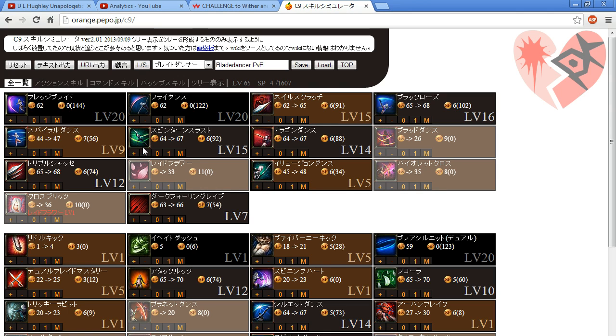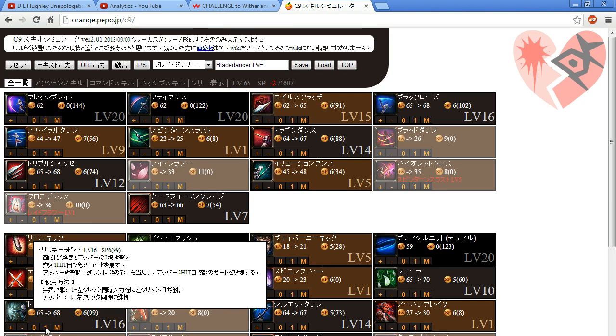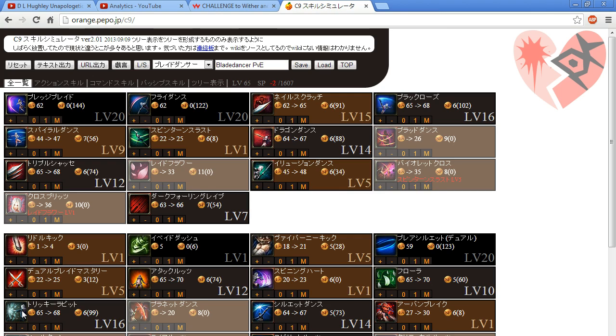Spin Turn Thrust: I don't think the damage is really that great and I don't use it all that much for PvE, but the traveling distance is something you can use. You could put one point into this and max out She Caused Wrath instead, because with the Grand Jetty skill book you can cancel She Caused Wrath into Grand Jetty to still get the crit buff and do the same damage. So Spin Turn Thrust — in my opinion you should max it out.